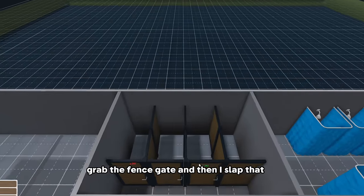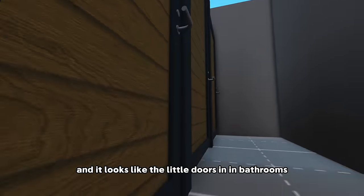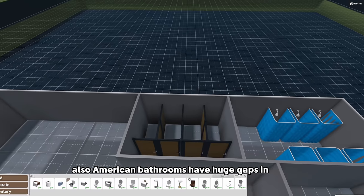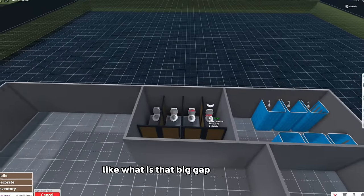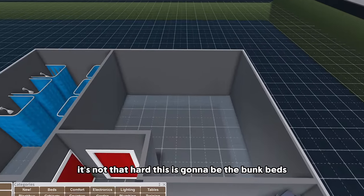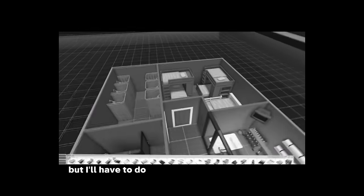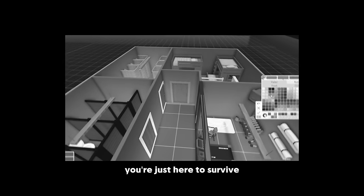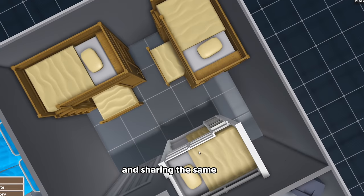American bathrooms have huge gaps in their toilet stalls and it's ridiculous - what is that big gap needed for? Why not just give us more privacy? This is gonna be the bunk beds - there's quite a few people living here so gotta make sure there's enough space for everybody. This doesn't look very welcoming. I mean it's a bunker - you're just here to survive. Kind of makes me a little uncomfortable. Maybe it's because of all the sharing of the showers and sharing the same room.